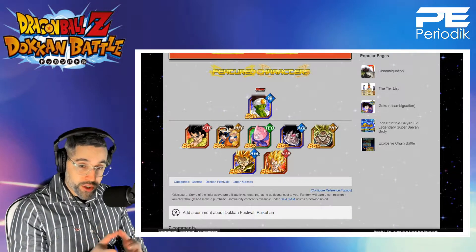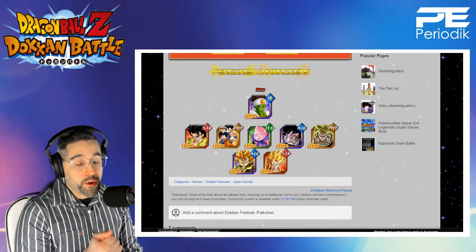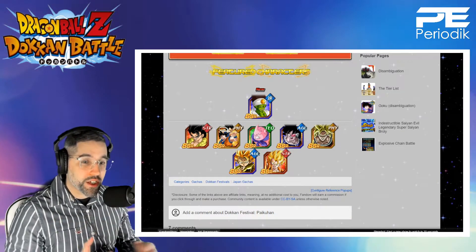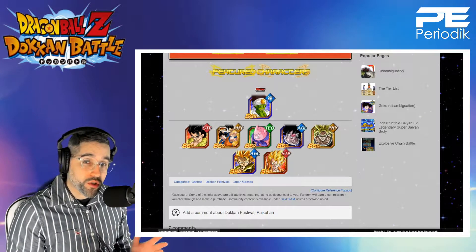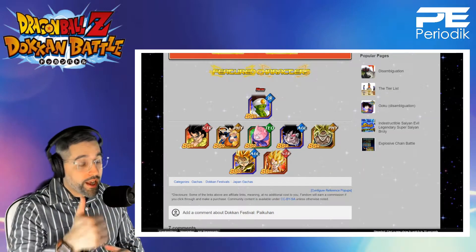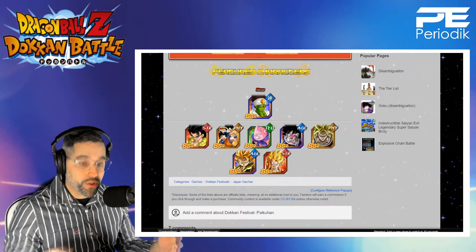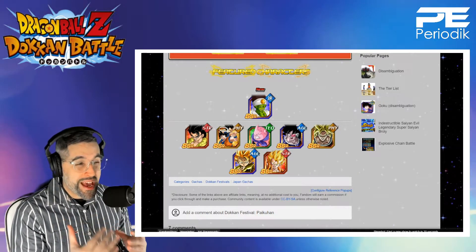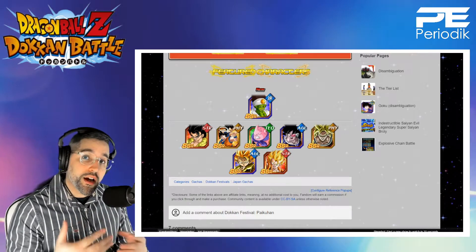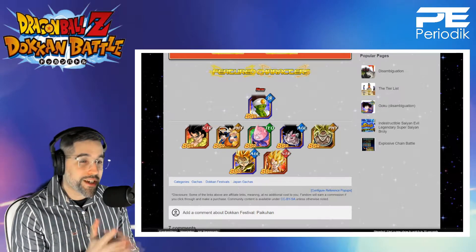So for every 150 dragon stones you will get a free multi. They will most likely also do discounts, so the first three multis will more than likely cost just 100 dragon stones, saving you 50 dragon stones. You get your three rotations and then you get your free 10 units at the end. Last but not least, we may get tickets where for every multi you do you get three tickets — get a total of 10 and you get to do another free multi.